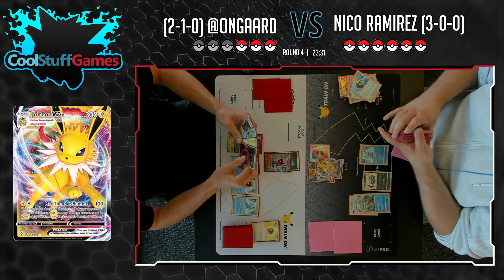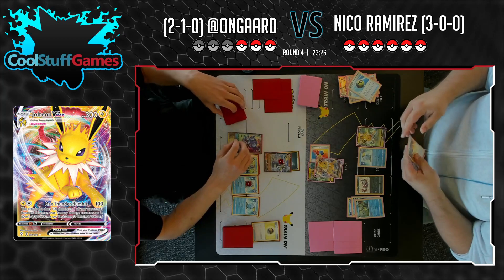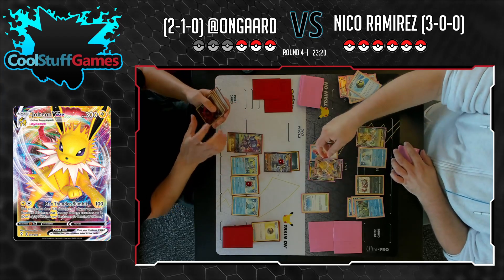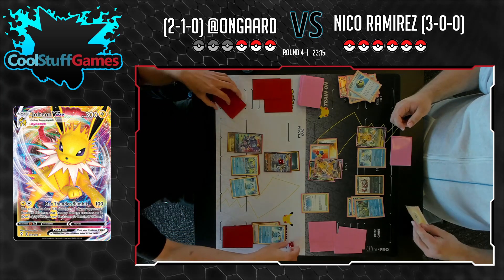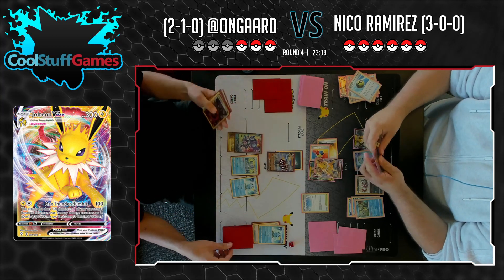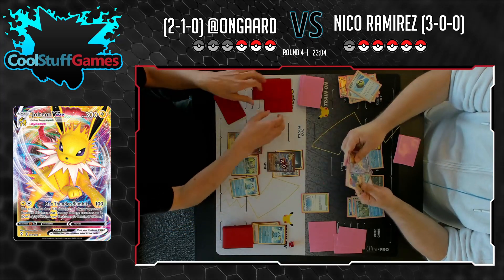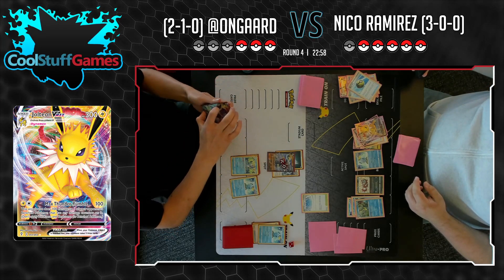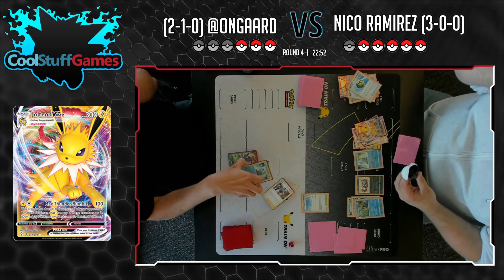There's energy in his hand — second Jolteon hitting the board, then there's that Speed Lightning. Drawing Boss's Orders. A Path to the Peak. Niko taking one knockout here and 100 on the active. Path to the Peak — On Guard won't be able to use his Rule Box abilities under it. And that didn't even matter — this was game. Niko getting the down-pair into a matchup that's not favorable for him. He still has a chance — he just has to win his next one. 3-1-1 could make it if he ties into the next one.